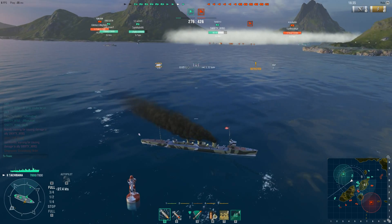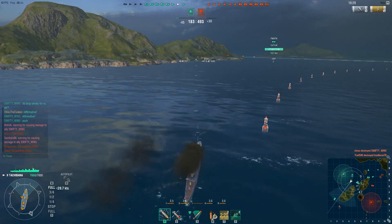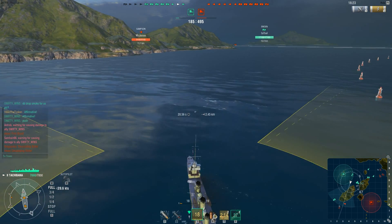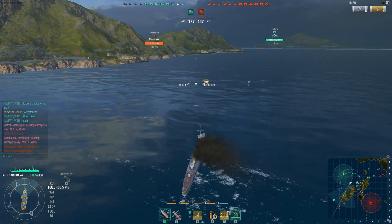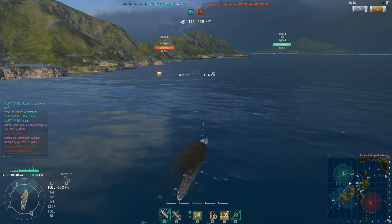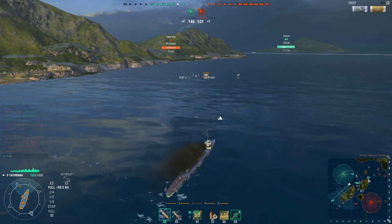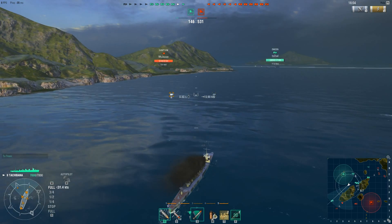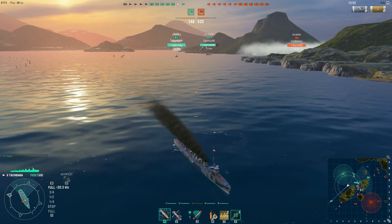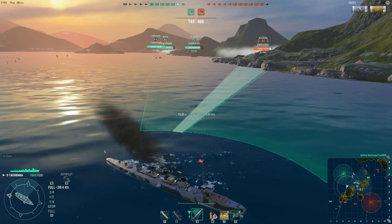Trying to avoid any future torpedoes that come in. Our Emden in the east end is trying to hold his own. Those two torpedo spreads I just did there — we'll see what happens. I decide on going to the west end of the map and trying to cover with the Sampson there. Follow the Dresden on our team and the Yumikaze on our team.